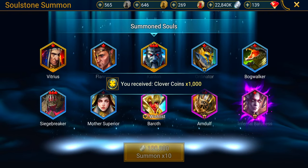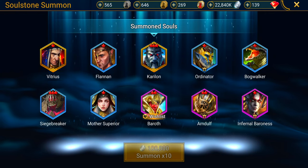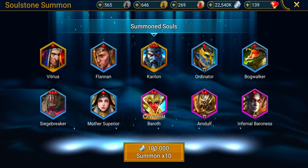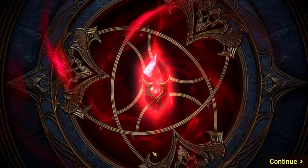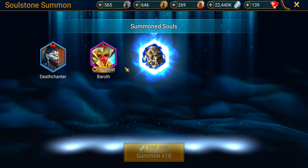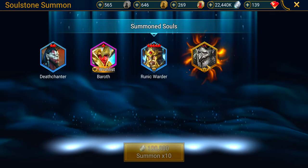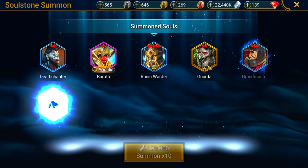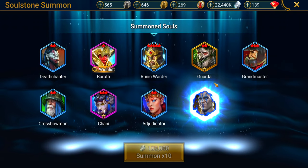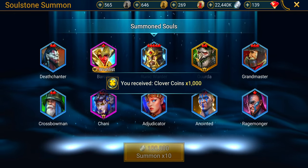How much does it cost to buy? $300,000? How much do I have? $22 million? Yeah, we good, we ballin'. Let's keep rolling. Nothing yet from these soul stones — nothing major that's going to help my account. Baroth again? We got gold — a Gerda Bog Brew. She's another champ I got but she's been sitting in my vault ever since. I think she was a fusion.